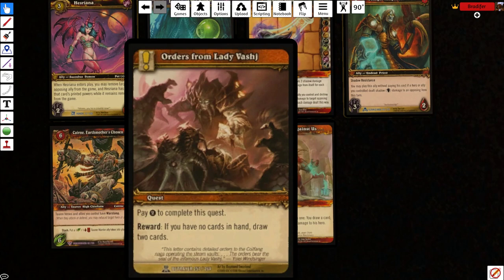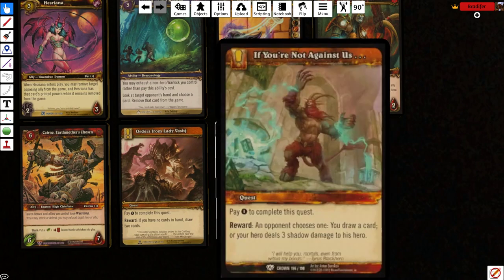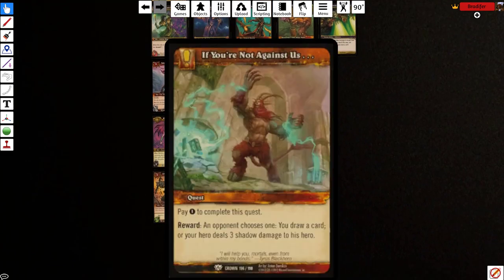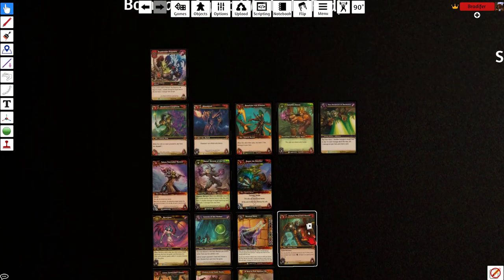Orders from Lady of Ash: pay 2 to complete. If you have no cards in hand, draw 2 cards. You can actually complete this with cards in hand — it just does nothing, so don't make that mistake. You will be running out of cards, and having 1 or 2 of these just means doom for your opponent — if they have to face 4 more cards that could all have ferocity or burn spells, it's a pretty powerful quest. If You're Not Against Us: pay 1 to complete. Your opponent chooses 1 — either you draw a card, or your opponent takes 3 shadow damage to the face. This is another way that on turn 1, if you have no turn 1 plays, you could just pay 1 and flip it over. If your opponent chooses to take 3, you can get this guy into play for free — your shadow guy.